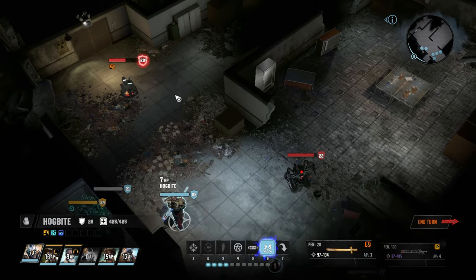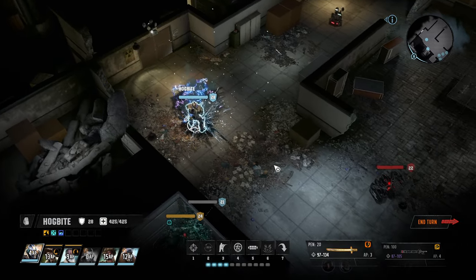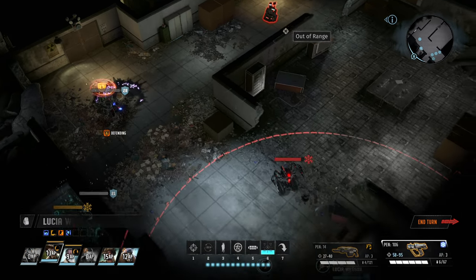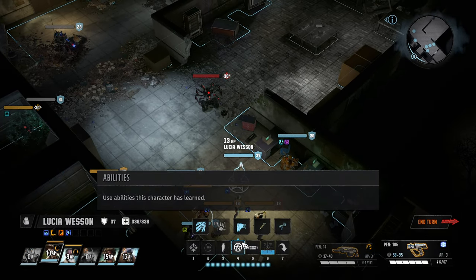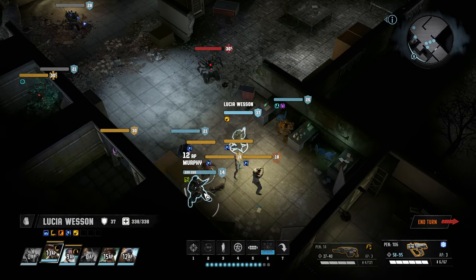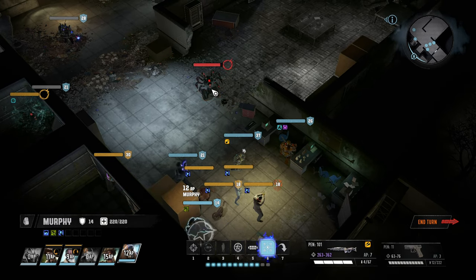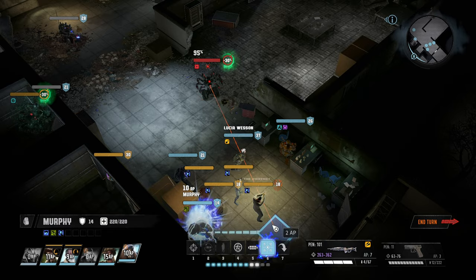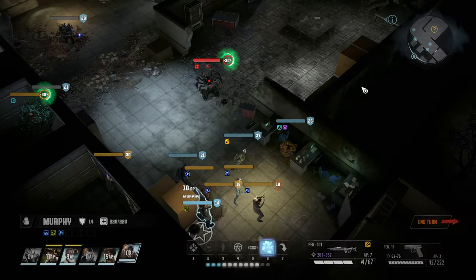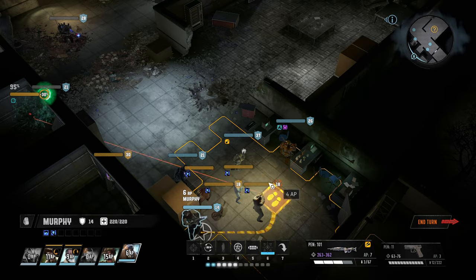Hogbite moves in and hopefully stuns that killer robot — he does something even better, he obliterates the robot. Murphy spots this guy, hits the CPU and just completely obliterates it. Fabulous.